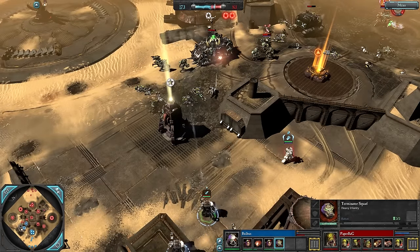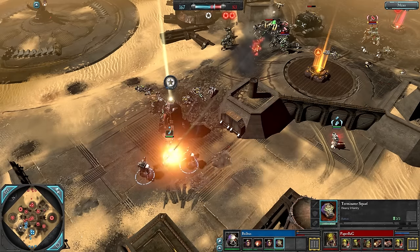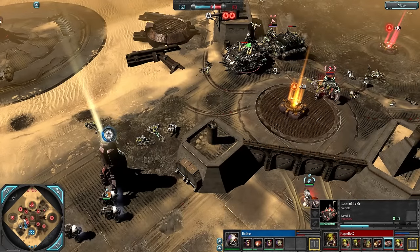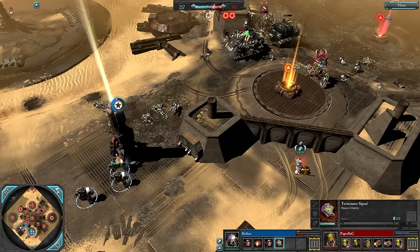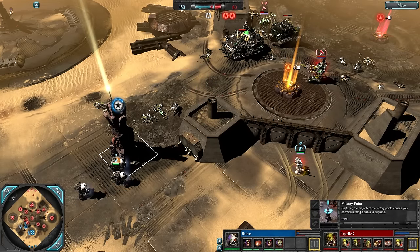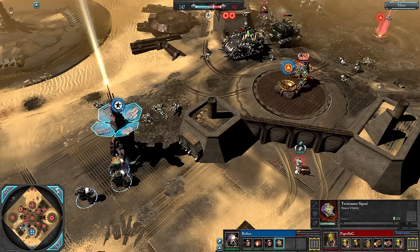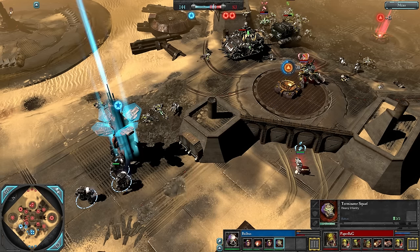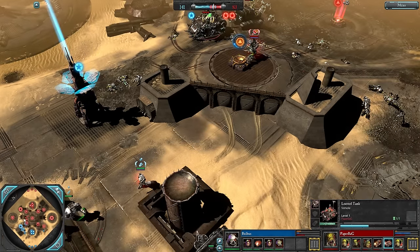We actually have Terminators coming in — I think Terminators is a very big mistake here for Bulbas. There's a Predator on the field and so much melee on the field, and these Terminators are not equipped to deal with vehicles or a mass melee army like this. If it was an army of Boyz and just Sluggers you could get a Heavy Flamer and stop everything with Holy Ground, but Terminators won't handle Nobs, a Warboss with Power Claw and Heavy Armor, or a Looter Tank.